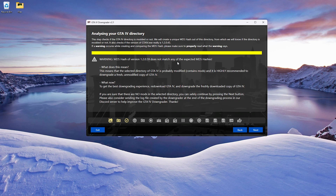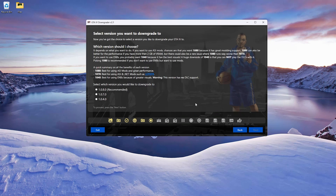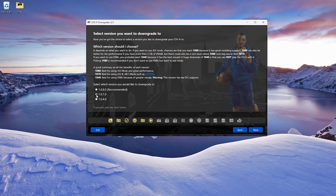If it doesn't match the hash, that's perfectly fine - hit next. Now select your version. If you're going for ENBs and not LCPDFR, go with 1.040 - that's best for ENBs and better visuals. If you want ASI mods and great performance, go 1.080. I'm doing LCPDFR, so I'm going with 1.070. Go ahead and hit next.